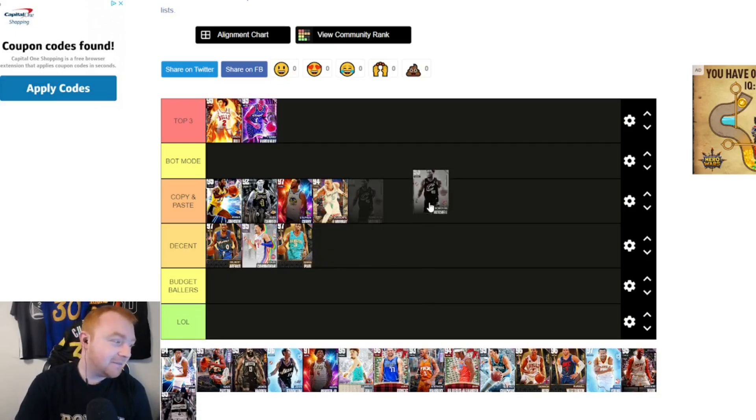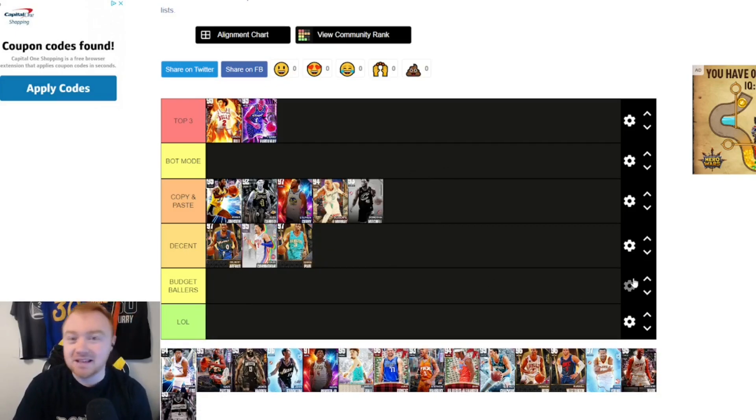Donovan Mitchell goes in Copy and Paste. This card was way too good for way too long. You do need to know what you're doing with him though — you've got to know how to dribble, burst, do hezies and get out of animations. But overall, Donovan Mitchell is still a really good card. Out of any of these guys in this tier, you could realistically swap any of them out.